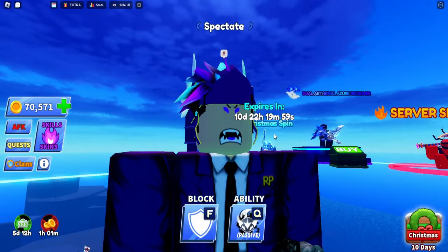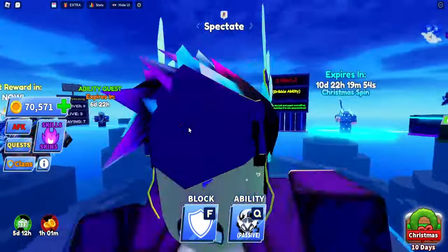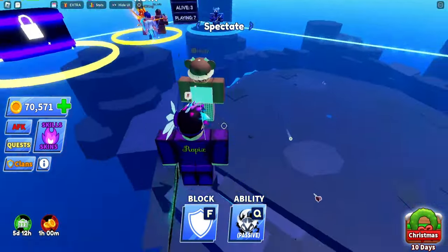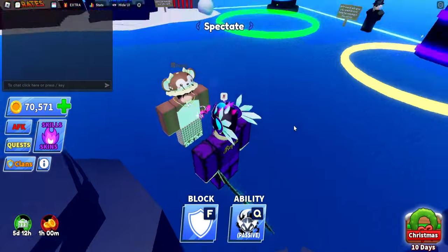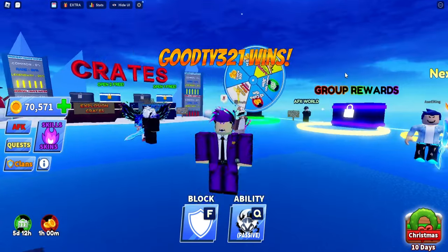Yes, it's exactly as it sounds — the ability literally gets your opponent after you die. Well, hopefully, maybe they can block it, but if you're close to them they definitely can't block as soon as they kill you. This is gonna be broken for clashes. Imagine you find the Infinity user, you're clashing them, their Infinity runs out and you still die — right after you die, boom, it gets them. Your revenge happens right away.